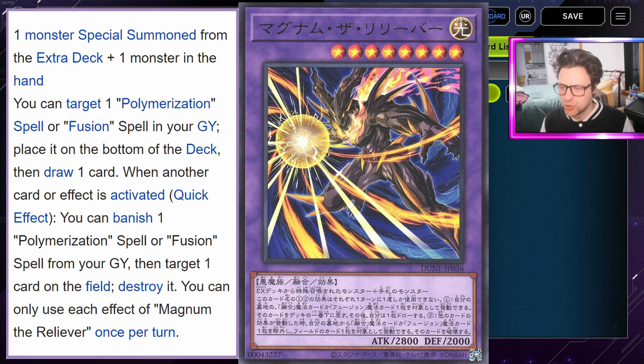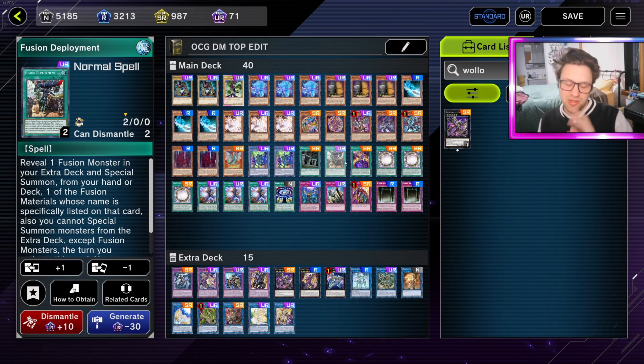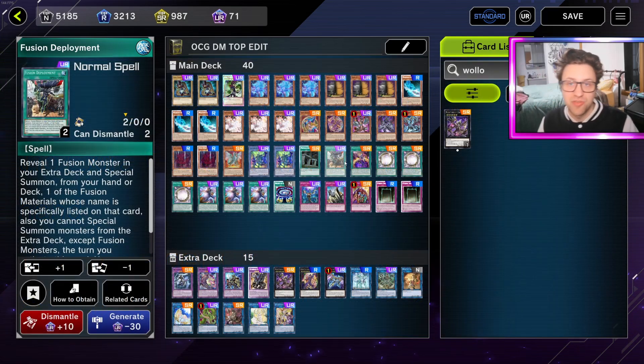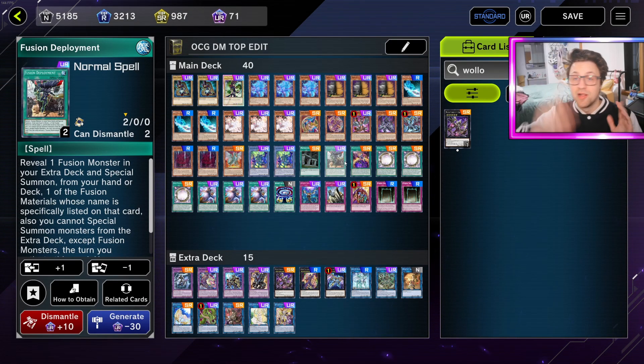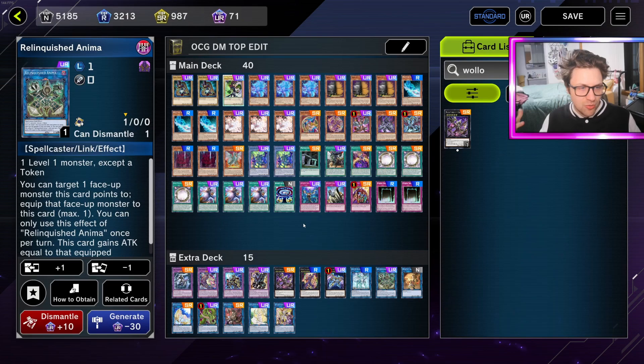That's really good with Circle having an off-turn pop and banish. The unfortunate factor is if you Fusion Deployment into DM or DMG, you're stuck - because Magnum Reliever requires an Extra Deck monster to be made with. You'd need this crazy setup where you have Magician Souls, summon Magician Souls, send Fusion Deployment for draws, then use Secrets to link away the Magician Souls into a Link 1 like Anima or Link Kuriboh, then Secrets into Magnum the Reliever. That's just so much effort for such little payoff, in my opinion.